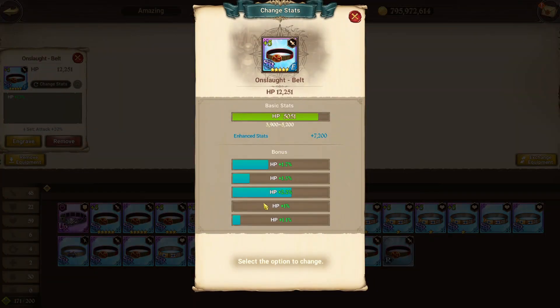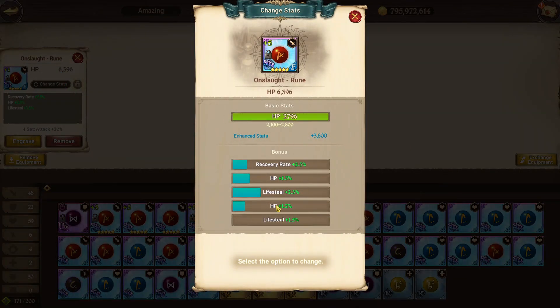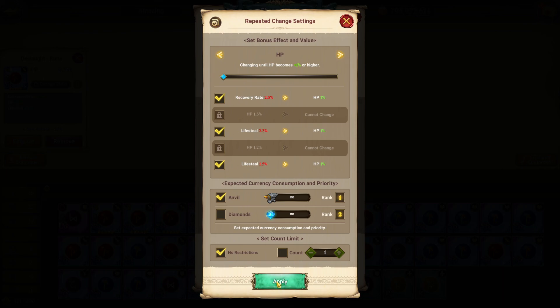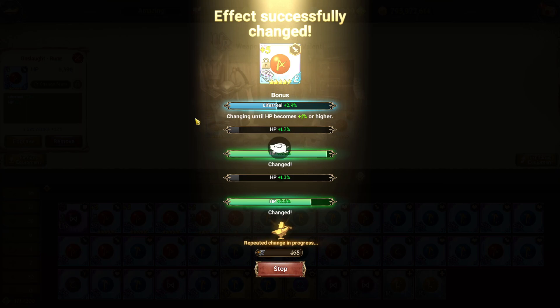You would rather have even minimal HP than max lifesteal. This piece of gear already has two HP rolls, which is great. Lock the HP rolls, set the others to 1%, and reroll. The key thing about rolling for a basic stat like HP is that the moment you get it, it just gives it to you — a 2.6 or 2.9, boom, you get it instantly with no messing around.